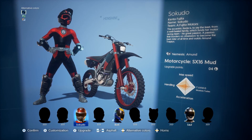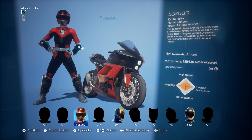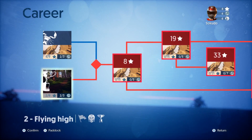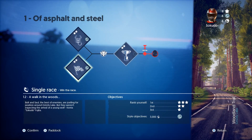You also have the ability to customize both your dirt bike and your motorcycle, so you can see how the looks are slightly different for both, and if you adjust them for one they pretty much carry over to both. He's doing that little Power Ranger pose — let's check out one of the races for the motorcycle track.